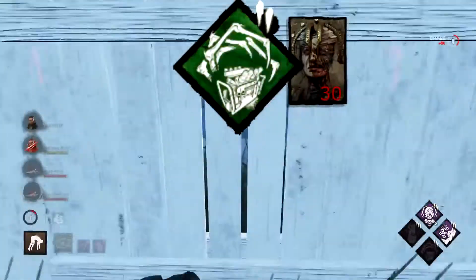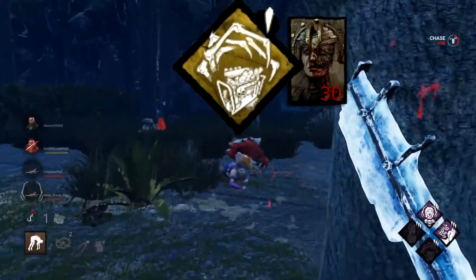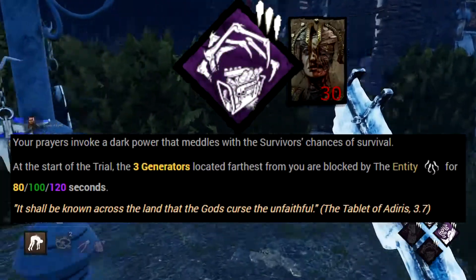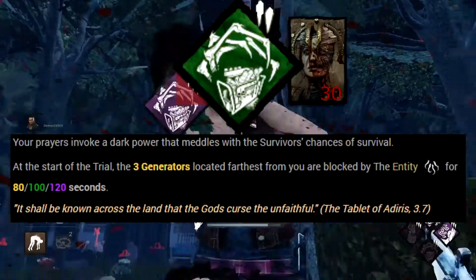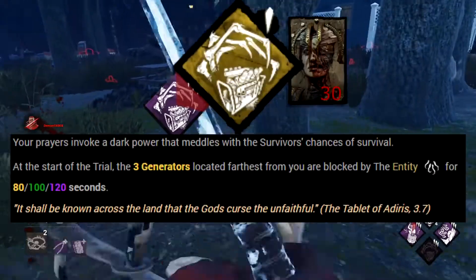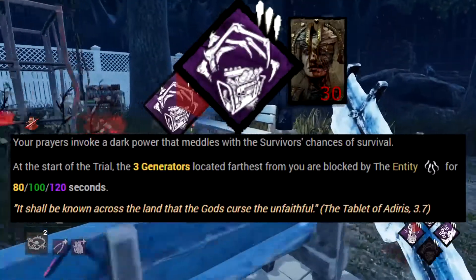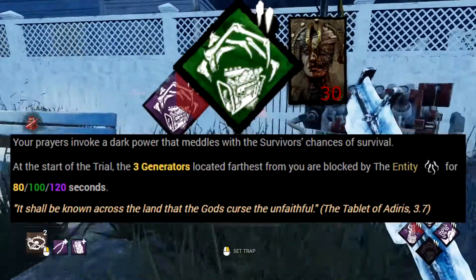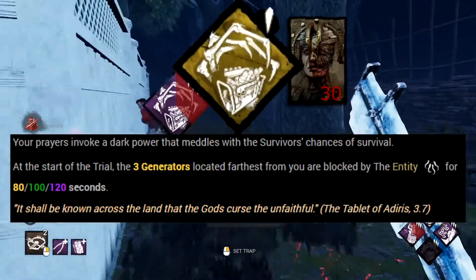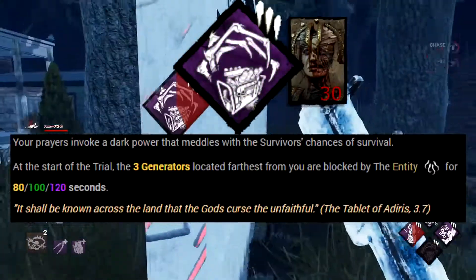Corrupt Intervention is one of the strongest area control and slowdown perks for Trapper. It blocks the 3 furthest generators from you at the start of the trial. The blocked generators are highlighted in white and a timer shows how long they'll be blocked. This gives you time to set up traps and forces survivors toward you if they want to complete gens — which means they're coming right into your trap zone. The fear of traps can often deter survivors from the area altogether, buying a lot of time.